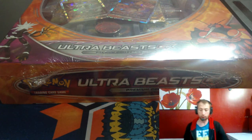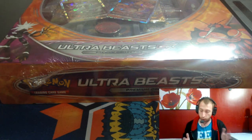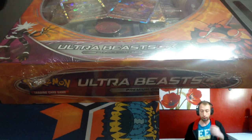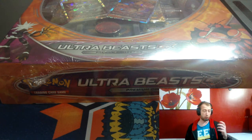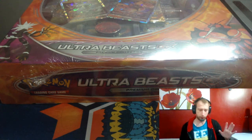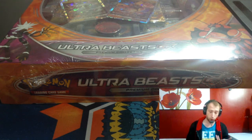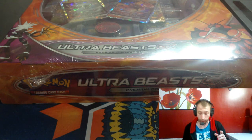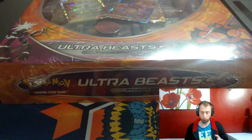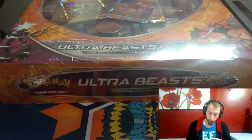Hello guys and welcome to Jay's Cards. Today we're looking at the new Ultra Beast GX Premium Collection boxes. In here you get two promos — you get Buzzwole and a Xurkitree — however you pronounce that — plus a game mat, a coin, an oversized Buzzwole, and eight packs including Roaring Skies, Fates Collide, Evolutions, Sun and Moon, Crimson Invasion, and Guardians Rising.